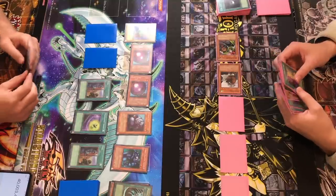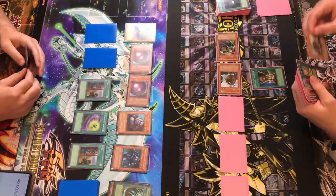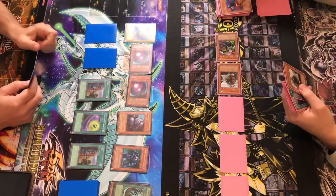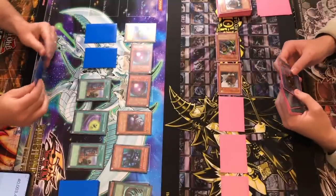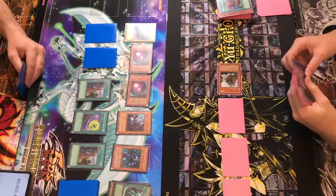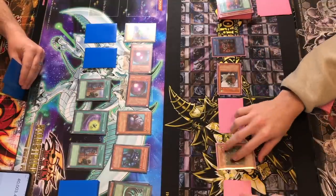Go. I'm gonna discard that, discard that. Dream Clown is good. First I'm gonna activate Black Illusion Ritual, I'm gonna Tribute Trap Master and get my Relinquished out. Seems legit. I'm going to manage your bug — pop one of those. Man, this better be like an all-star play.